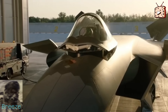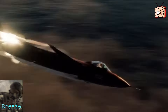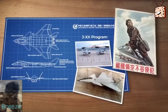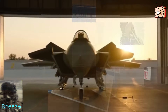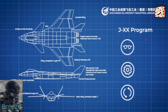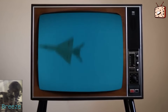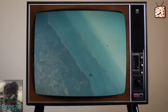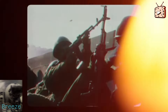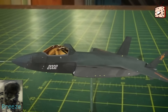In addition to its stealth, the Mighty Dragon is highly maneuverable thanks to its powerful engines and advanced flight control systems. The aircraft is designed to excel in both air-to-air combat and ground attack missions, making it a versatile platform for a variety of operational scenarios. The Mighty Dragon is equipped with state-of-the-art avionics and sensor systems, including an active electronically scanned radar array. This radar provides long-range detection and tracking capabilities, allowing the aircraft to engage multiple targets simultaneously.